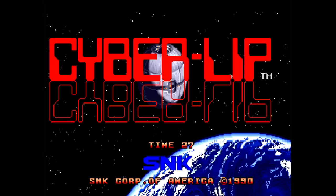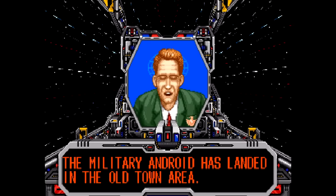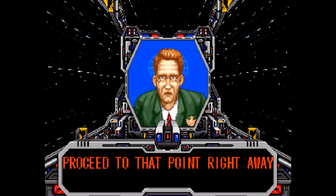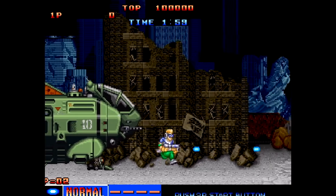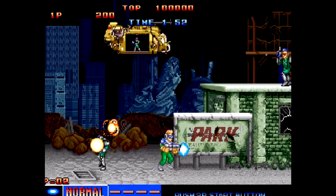Cyberlip was released in 1990 and as you can see on the cover, 50 megs — huge. You've been asked by the president to destroy the evil sentient computer Cyberlip, and this all takes place on a space colony. It's a side-scrolling action run-and-gun game, a lot like many before it, a lot like Contra in fact. So it's fairly typical.